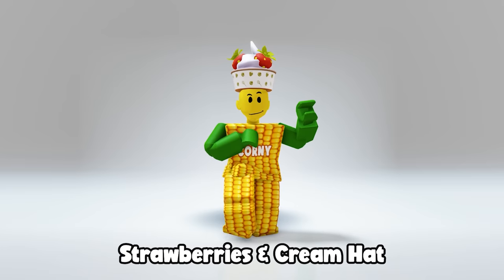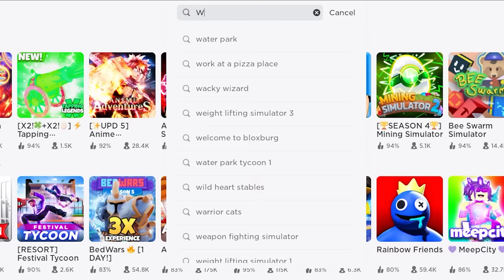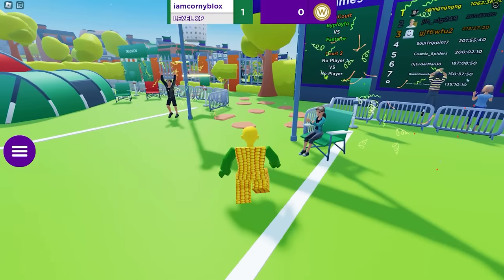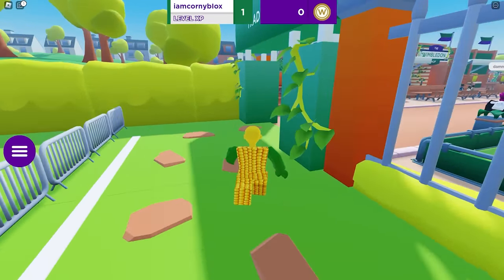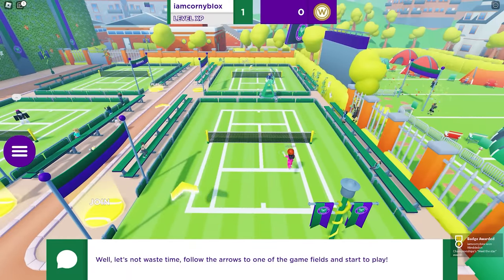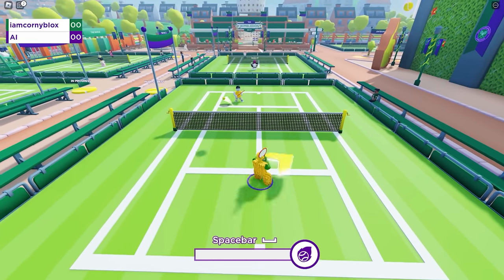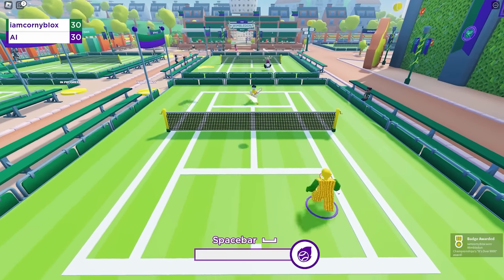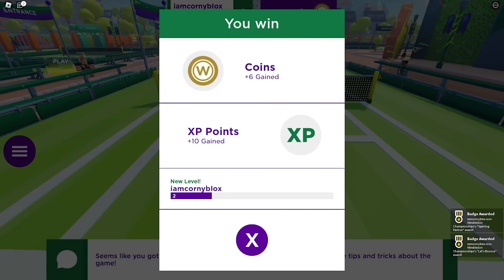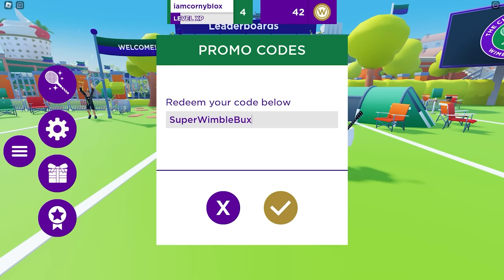Do you want to learn how you can get this super cool strawberries and cream hat, this blue neck pillow, and this free yoga mat? Search and join the game called Wimble World. Once you enter, follow the navigation arrow to the NPC — he will introduce you to the game. You need to play tennis and earn 100 coins. The strawberries and cream hat is worth 100 coins. Keep playing until you earn at least 20 coins — each game gives you 6 coins if you win. To fast track, click the gift icon and type the promo code 'superwimblebucks' — this gives you 80 coins instantly.